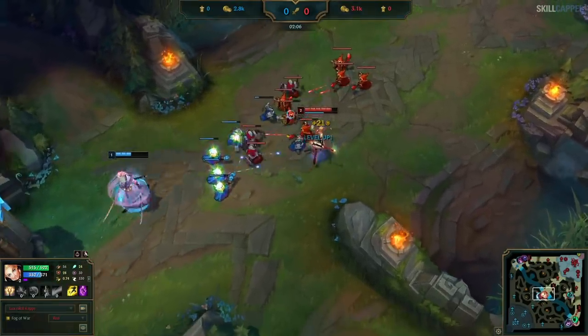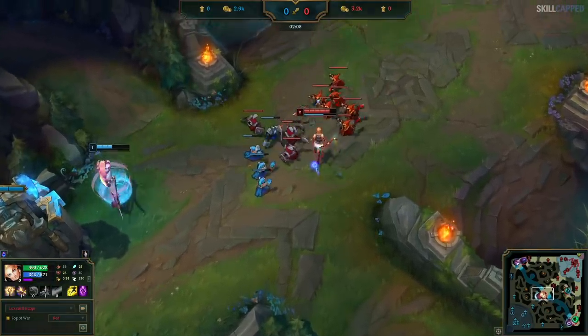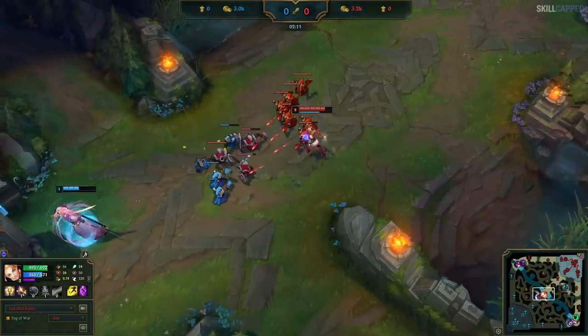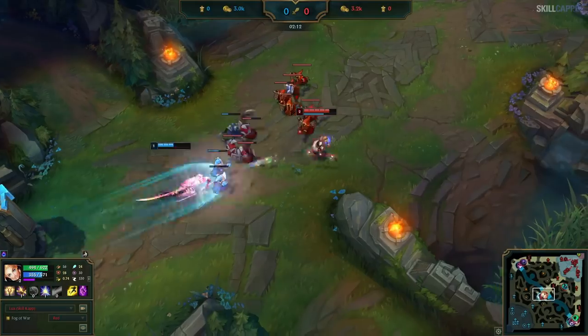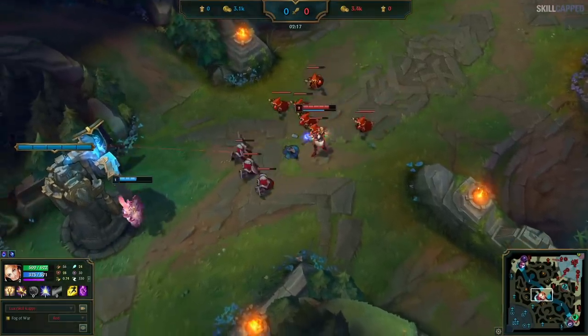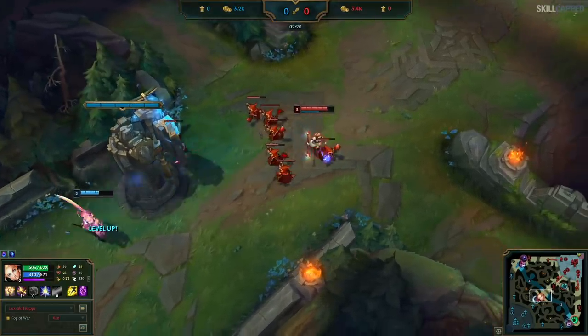I collect the last hit and hit level 2. As soon as I do, I walk up to look for an angle to hit my Q and punish him for walking up, but because he had his 3rd Q stacked, I didn't think it would be worth the mana with such a low chance of hitting it, so I don't use it. Then he actually makes a big mistake — he uses his 3rd Q with me like this, which locks him into animation. If I was positioned just a bit further down, I could hit him with Q and he's dead, but because I was at a weird angle I couldn't hit him and it goes unpunished. I finish grabbing the last hits and then the wave crashes on the tower.